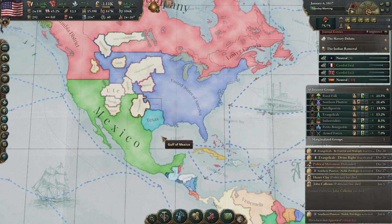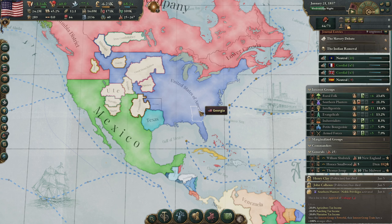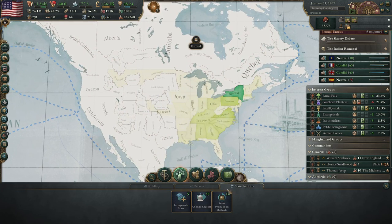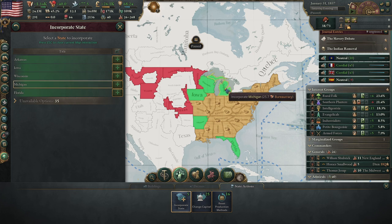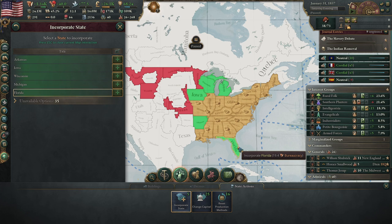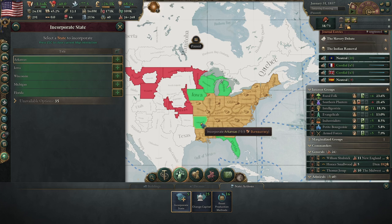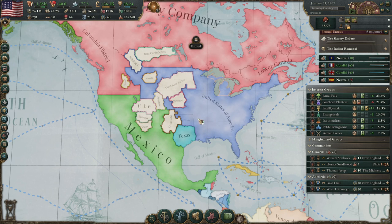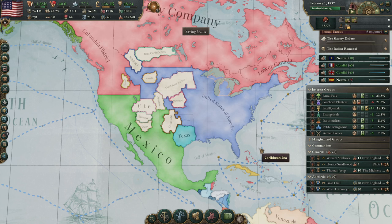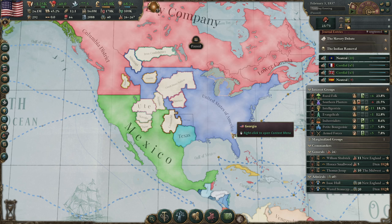We are still trying to get rid of the Cherokee. What I can also do at the start is incorporate states. It's good because we colonize quicker when more people are incorporated and we tax them. The downside is there's almost nothing in these states so we don't get much taxes, and people won't move to new colonies as quickly. But I still think it's better to incorporate them for the taxes and colonization speed.